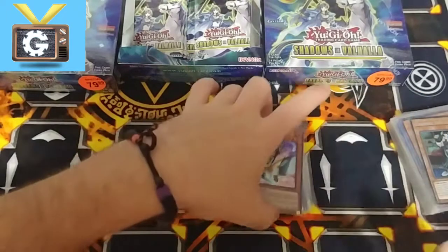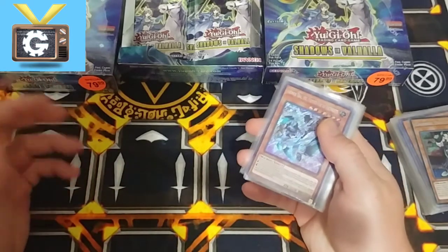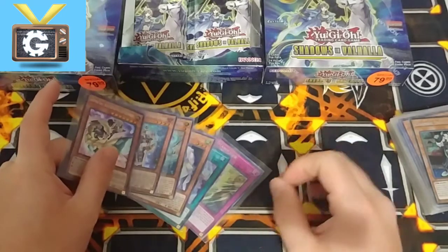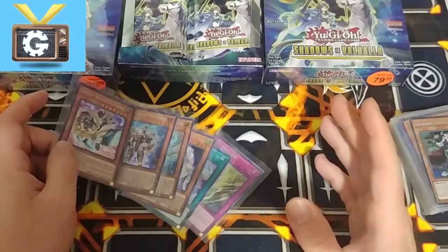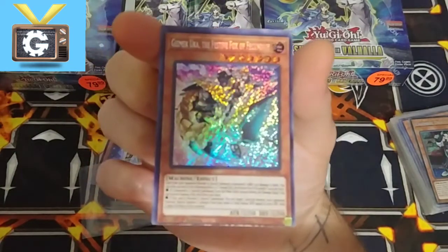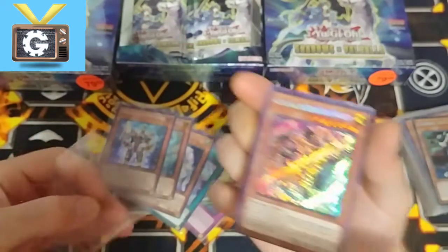We're going to start with the Eternity Code cards that we actually pulled. I do apologize again that I don't have the video anymore. So this is what we pulled — first off, six missed cuts, surprisingly. When I say we opened a lot of boxes, there were at least six sealed ones, two open, and a bunch of blister packs. You could barely even see the bottom — and that's how it is for all six of them.